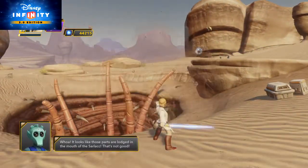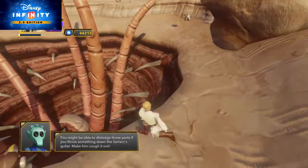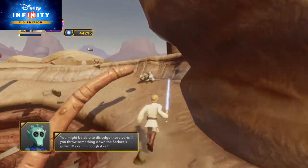It looks like those parts are lodged in the mouth of the Sarlacc. That's not good. You might be able to dislodge those parts if you throw something down the Sarlacc's gullet — make him cough it out.